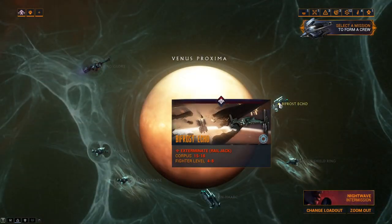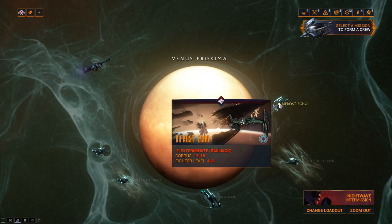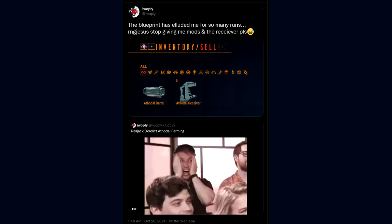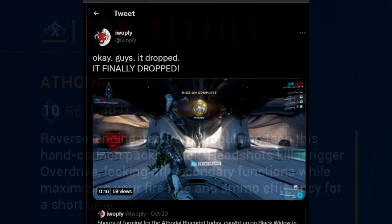It is due to this that I do suggest you run the exterminate mission of Bifrost Echo to alleviate the time investment per mission, but do keep in mind that RNG is RNG and it may take you 3 runs to acquire all the components for the Athodi or a lot more. In my experience, it did take upwards of 10 hours of farming to finally acquire the blueprint, so take that as you will.